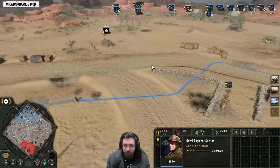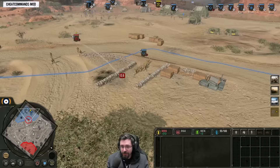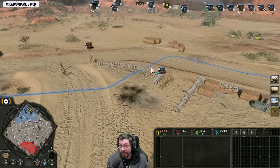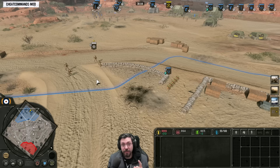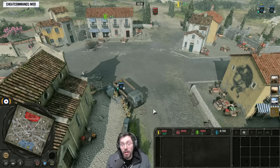Here we have a sapper squad charging and lobbing a grenade onto my Panzer Grenadiers squad - listen for the audio cue. My guy said 'Grenade', so if I'm away from the map I can quickly come back and move out of the way to dodge it. Sometimes these audio cues don't occur, which is frustrating - this happened in Company of Heroes 2 as well where sometimes grenades would be lobbed and your unit would not give you an audio cue. Just pay attention to your units, but listen out for that audio cue because sometimes it might save them from being grenaded.